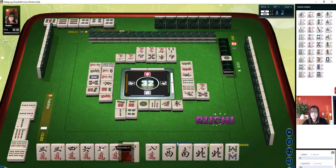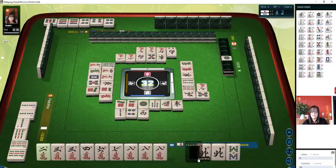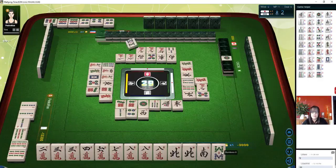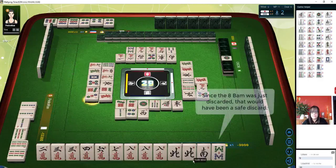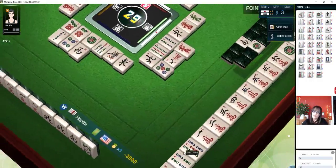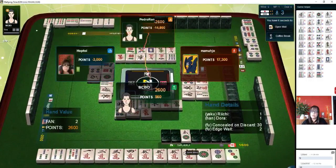West wind. Red dragon. This eight bam I'm not sure about. Eight bamboos. Three dots. I'm thinking about discarding the honors. Roan. They have Riichi. Not Riichi alone because they have Dora.